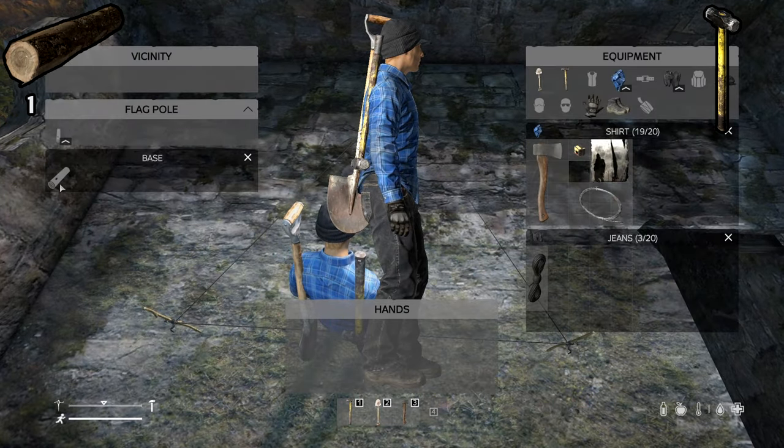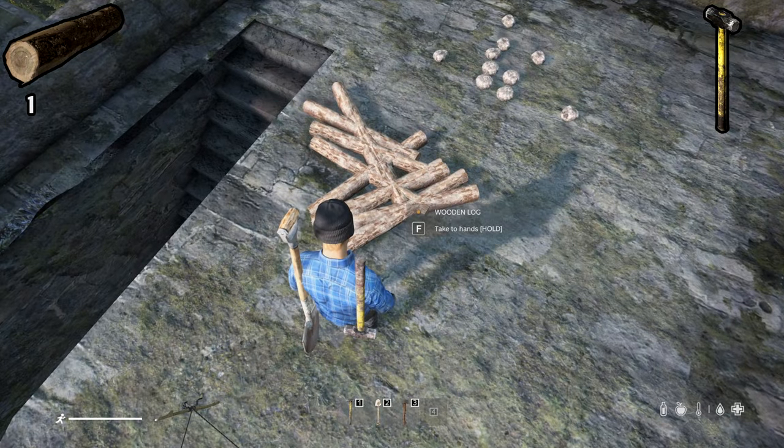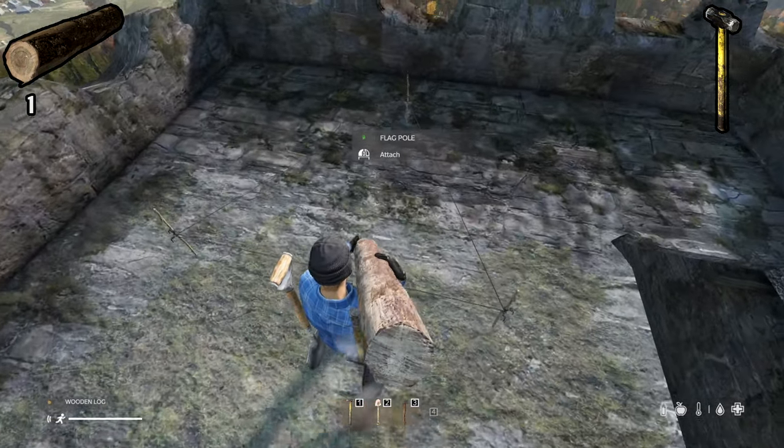Next up we'll be crafting the base simply by placing one wooden log, equipping your sledgehammer, and then building your flagpole base.